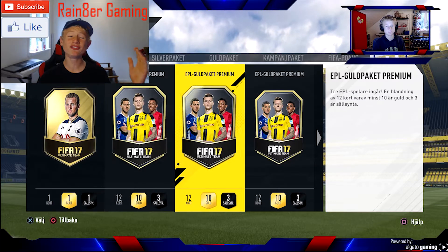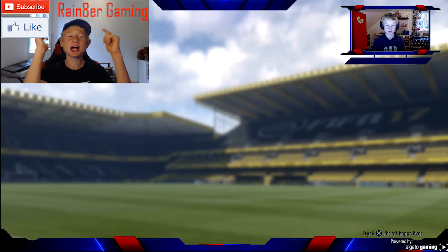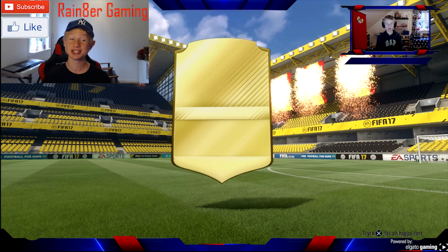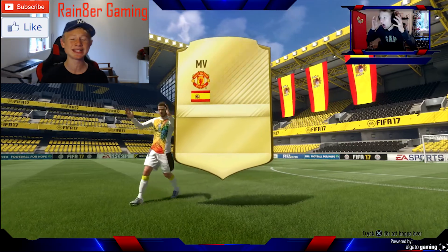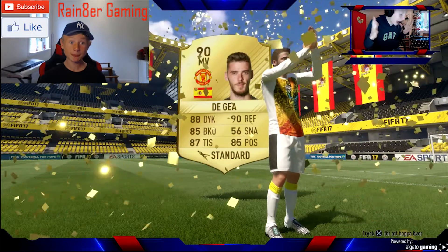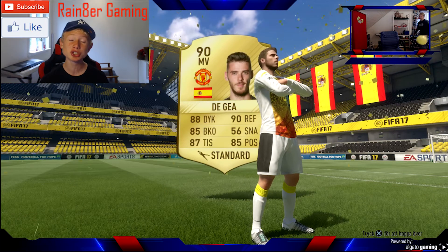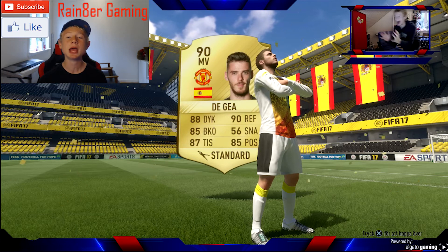At number 5 we got one of the first packs ever opened on FIFA 17, and it was indeed going to be a walkout. That's why it's so massive and so big — I didn't know how to react. Just check my reaction — getting Manchester United goalkeeper David De Gea, with a 90 rated goalkeeper, from a 7.5k pack. That is just mental! I did an SBC — he's untradeable unfortunately — but I did the SBC equivalent to a 7.5k pack, but goalkeeper sorted!